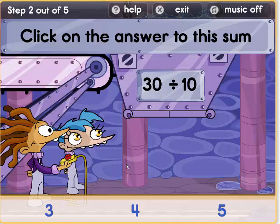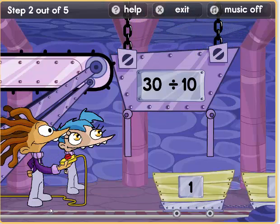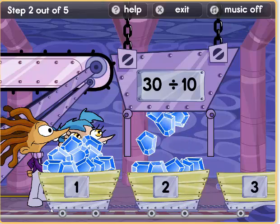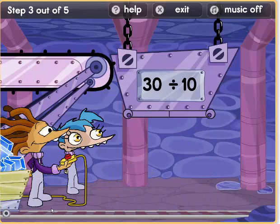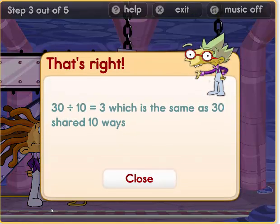Now we have 30 diamonds divided by ten. So how many equal batches will they go into? Let's see: ten, twenty, thirty. Thirty diamonds can go equally into three carts. Thirty divided by ten equals three.